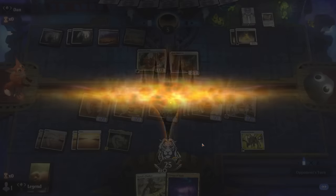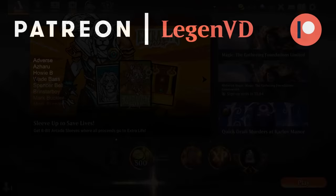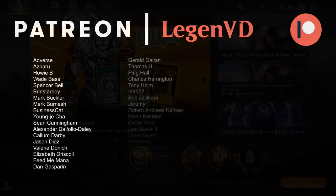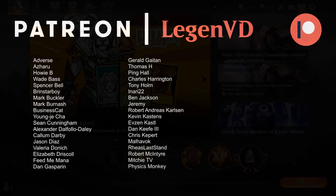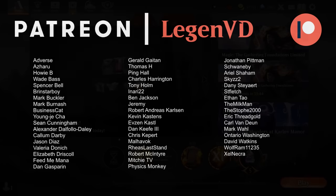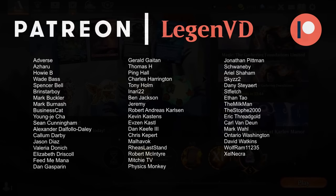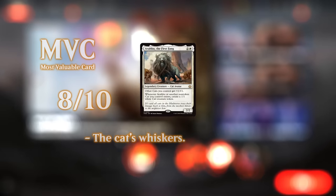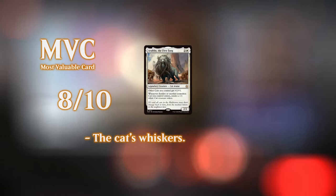So we got to see our mono-white cats in action, and I'm quite impressed by some of the individual cards — especially Arabo helping us go wide very quickly and synergizing beautifully with Roaming Throne. Sky Knight Squire was also quite good in combination with these cards. As a whole the deck might not quite be competitive enough for the ladder right now, so maybe we'll have to wait for a few more expansions for more powerful cats. But there are definitely some good foundations here — pun intended. Thanks for watching, hope you enjoyed, and as always have a nice day!